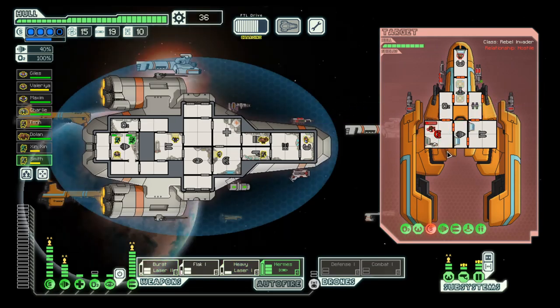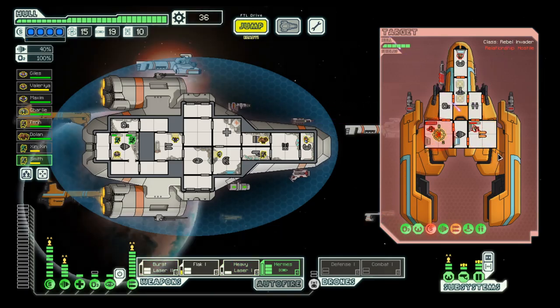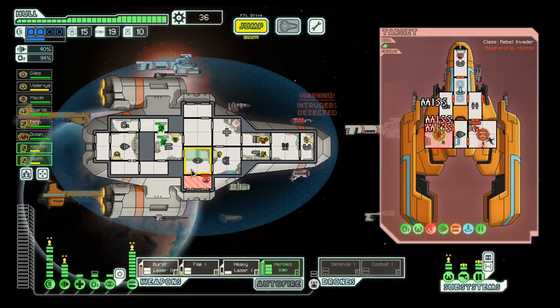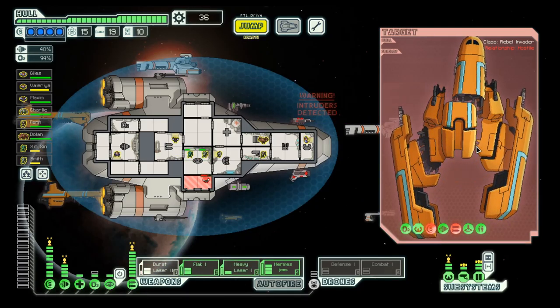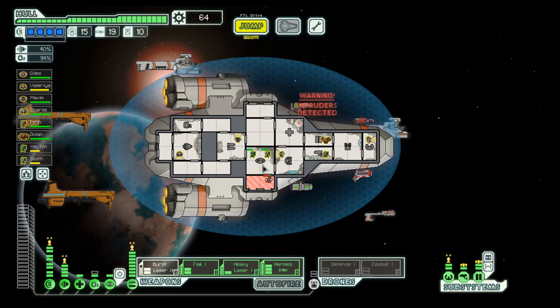Let's fight this ship which has a bit of an intimidating offense and everything firing into the shields. That should bring them down. Yes! Then we can focus on the weapons. Let them breathe a bit of vacuum in here. And they are done. We get a bit of scrap and did not take any damage aside from a bit of crew damage.